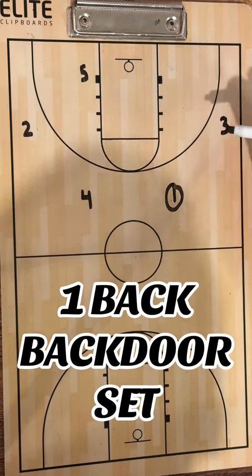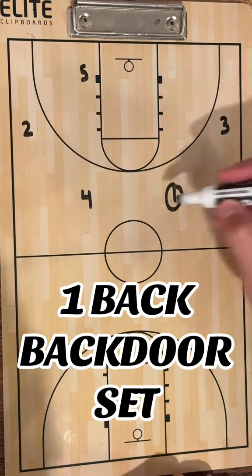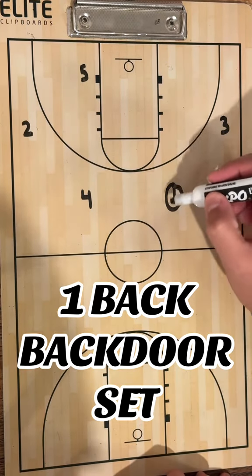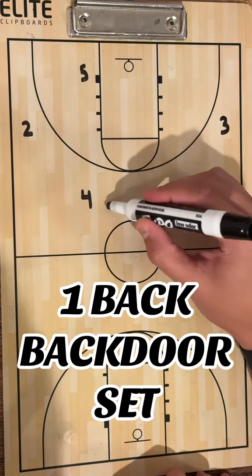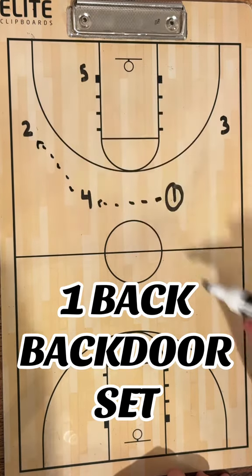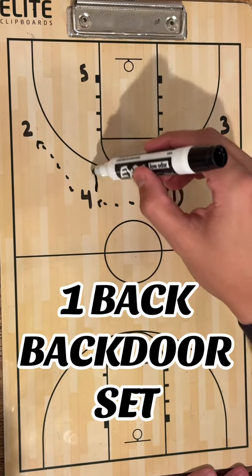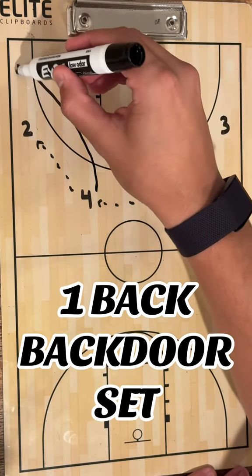This is a backdoor set called One Back. It requires a little bit of timing on the part of your offense, but it's a pretty solid set. The play is going to be for one, so this should be your best player who's getting denied in some capacity. Going to reverse to four, going to reverse to two. Four is going to cut out to the corner area after the cut.